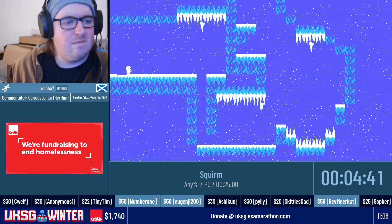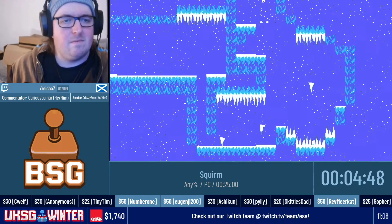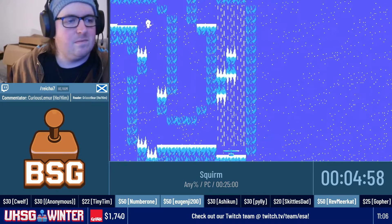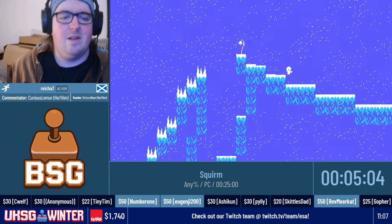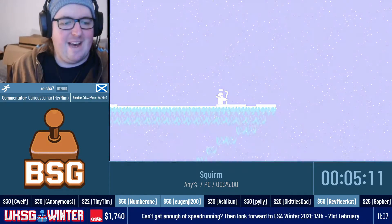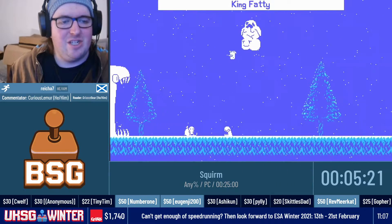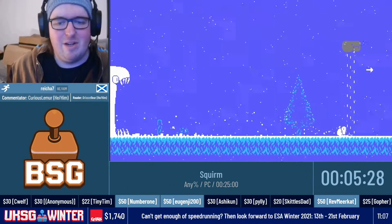Other than AnyPercent, there are a couple of other categories including 100%, which has collectible stars — one per world area. The rooms you find these stars in get very hard by the end and add quite a bit of time to the estimate. When you get them, you get a section of challenge levels at the end of the game. Coming up is the RNG nightmare that is King Fatty — you have to jump and throw penguins at him, and his movement is completely arbitrary, but that was a pretty good Fatty run.